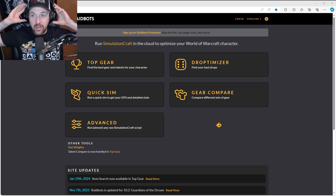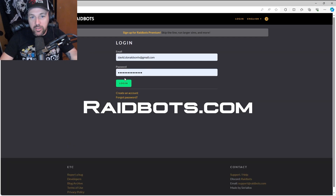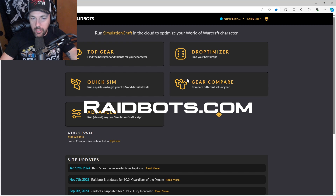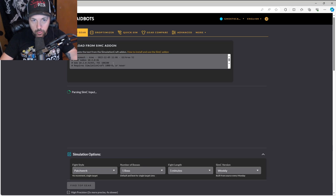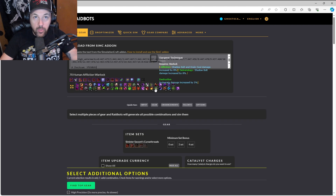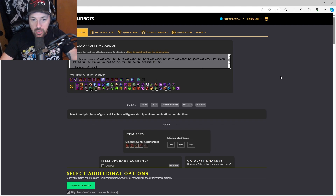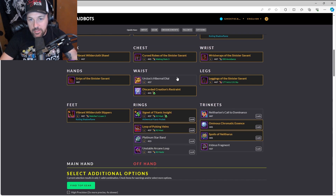A site I know quite well is Raidbots — this is your retail sim spot. I'm going to log in and show you how to get a Top Gear sim, which is pretty much what we're going to be running. We're going to pull in our SimC stats and paste them in here. Raidbots is really good about saving your old character data.